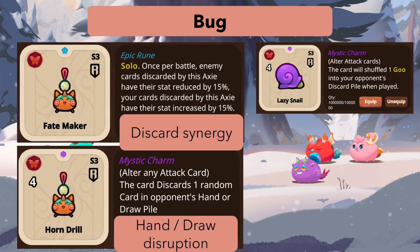For bugs there's a new rune called Fate Maker. It says once per battle, enemy cards discarded by this axie have their stats reduced by 15. I think this is very strong disruption — you look at the opponent's draw pile and discard cards, permanently reducing their stats. But your own cards discarded by this axie have their stats increased by 15, so you buff yourself too, albeit slowly since the card has to cycle back.